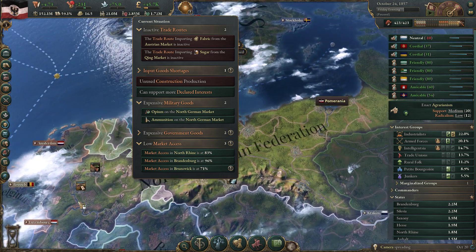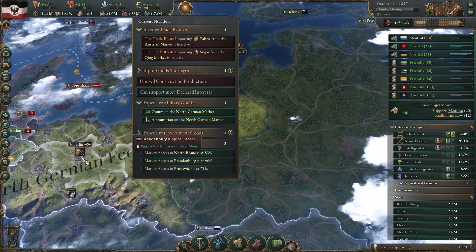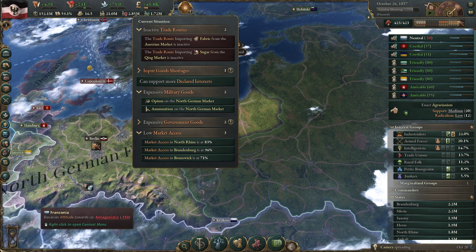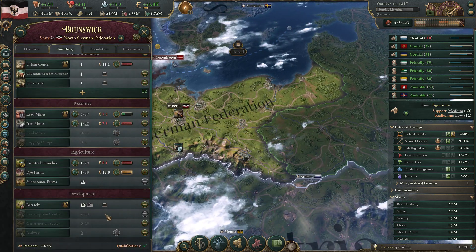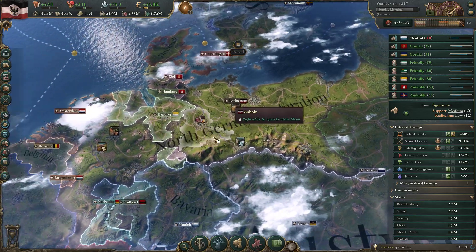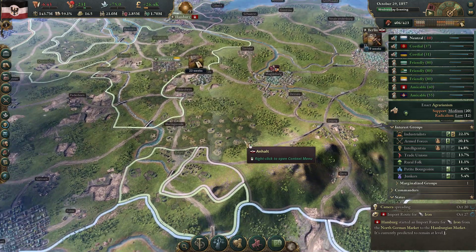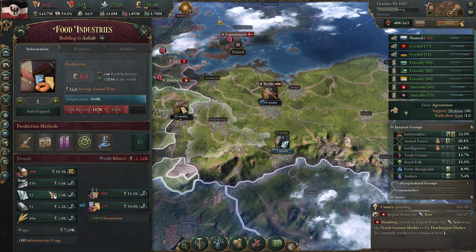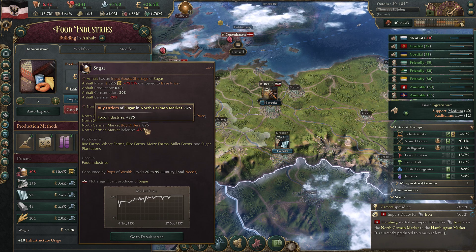Low market access in North Rhine - North Rhine should be fine, but Brandenburg is an issue. The railway in Brandenburg is surprisingly docile. Finally building up a railway down here in the middle. I really enjoy the map. Sugar - come on. Trade routes - why is this inactive? Let's try to import sugar.